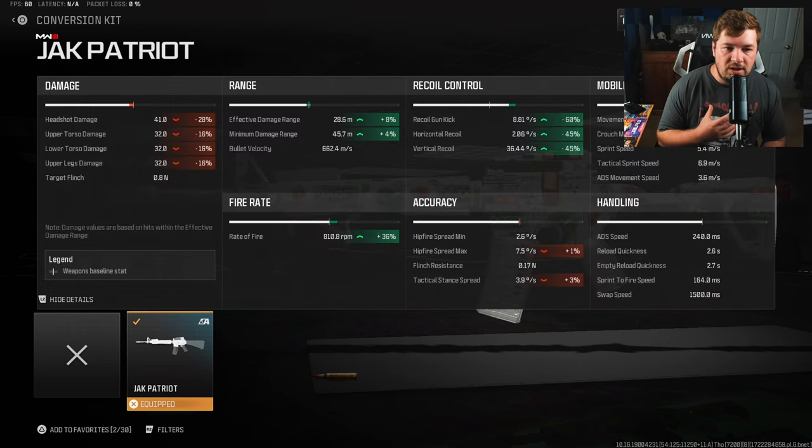By doing this you are going to be decreasing your damage range and all that good stuff, but we still have a very good headshot damage at 41, increasing the damage range by 8% along with that, and most importantly a large increase to recoil control to make it more viable.